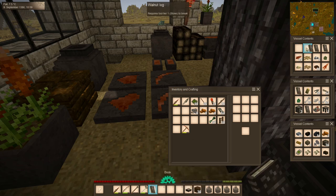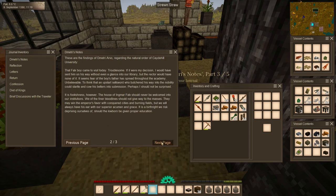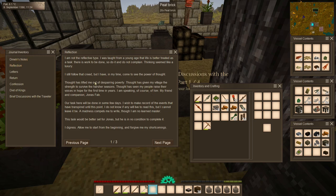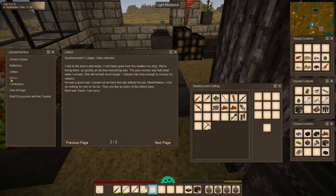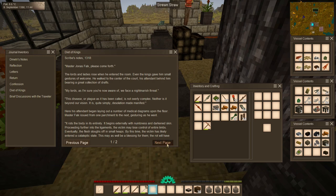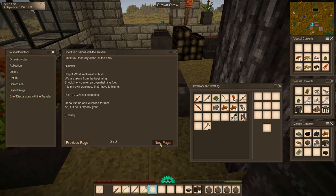I'm going to read these books to add them to our journal and pop them up on screen so you can pause and read them. We already had Dimitri's notes — now we have pages two and three. We also got Reflection with three pages, Letters, Return, Confession, Diet of Kings with two pages, and Brief Discussions with the Traveler — looks like a play.